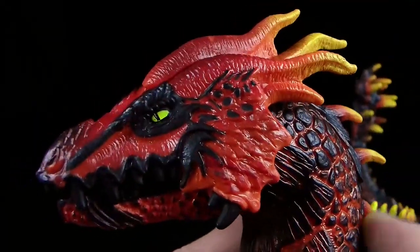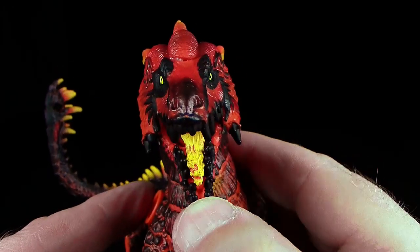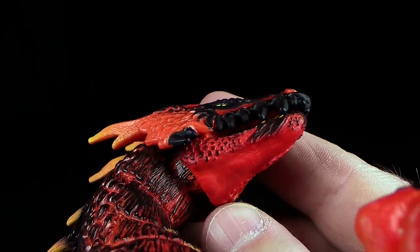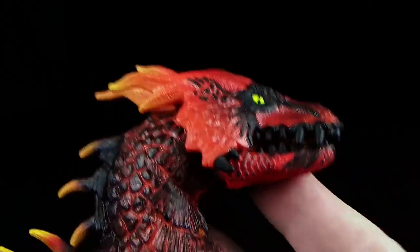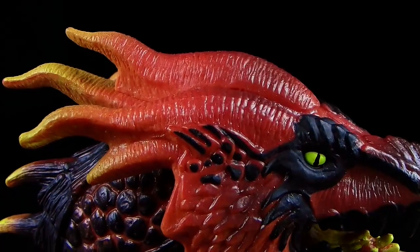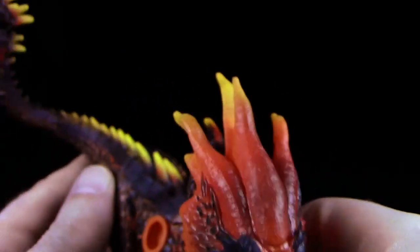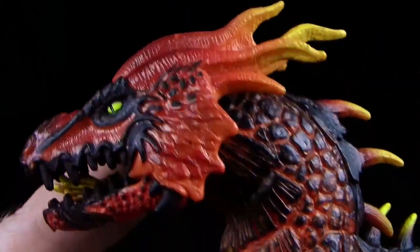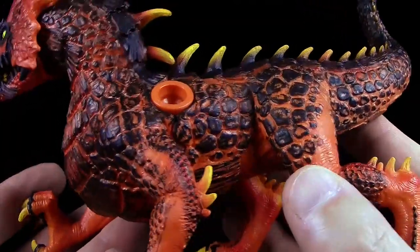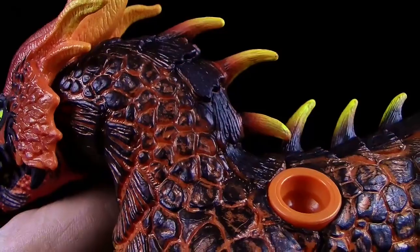Der Kopf ist relativ breit, die Augen schauen aber definitiv nach vorne – die schauen einen an. Das Auge haben sie gelb gemacht mit einem schmalen schwarzen Strich drin. Man sieht auch diese schwarzen Konturen, das sieht ein bisschen aus wie ein Tattoo und erinnert auch ein bisschen an den östlichen Drachen – wie so Barthaare, die asiatische Drachen eher haben. Das Kopfsegel wurde hier relativ flach angelegt.